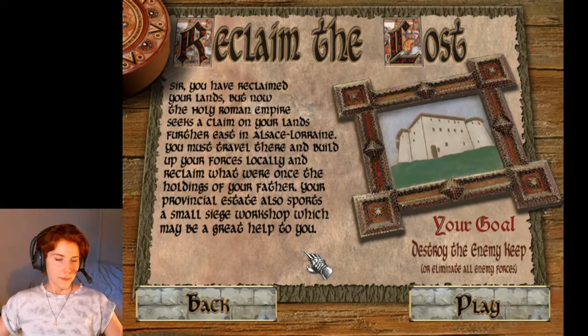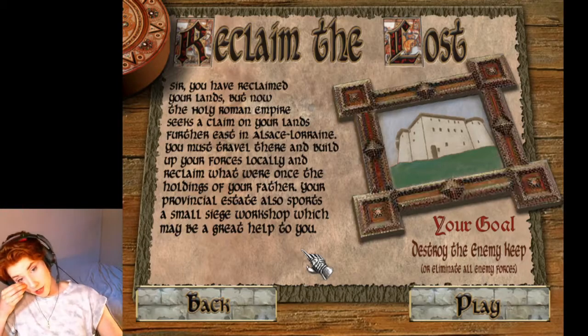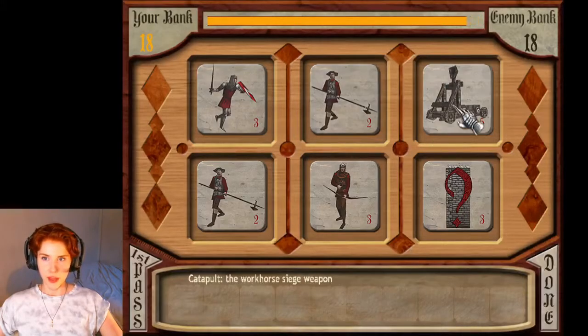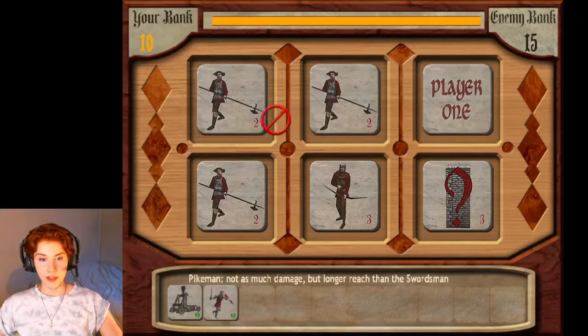'Your provincial estate also supports a small siege workshop which may be a great help to you.' This storyline — I really don't have any idea what's going on. I mean, it's simple enough to understand, but as a kid I would not have had a clue. We've got two options: destroy the enemy keep, or eliminate all enemy forces. We're gonna kick it off with a catapult — that's what we're gonna do.